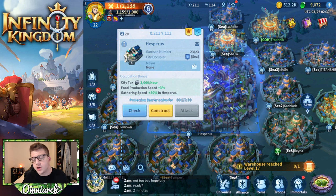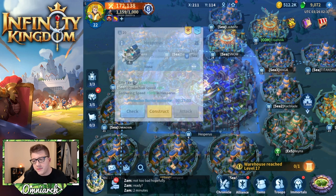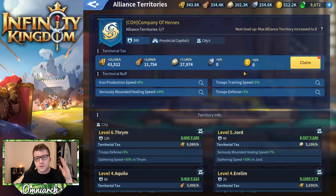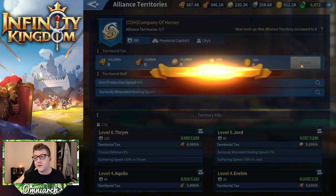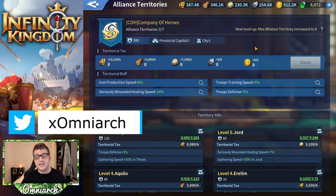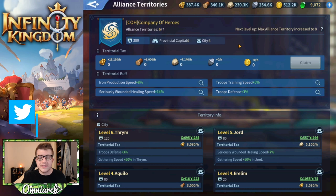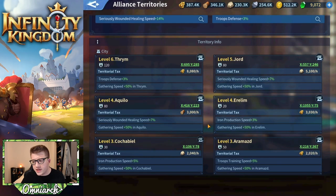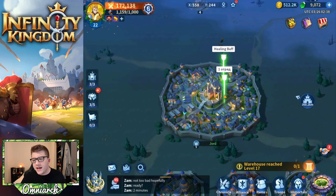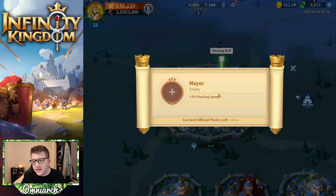Congratulations to Serene - they did end up taking this city. Now that Serene has taken all four inner garrisons, there's a 30-minute protection barrier active around the city, keeping it safe from attack, and they'll begin construction. For my alliance, Company of Heroes, we have six different cities and the territorial taxes really start to add up. This is a great reason to be in an active alliance that's fighting to get more cities on the map.